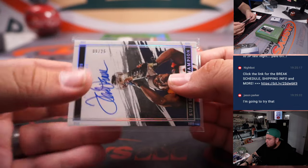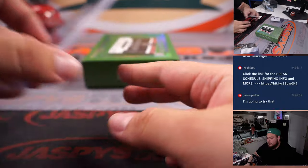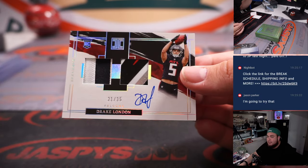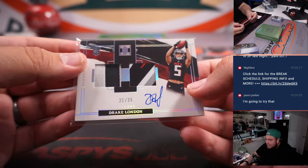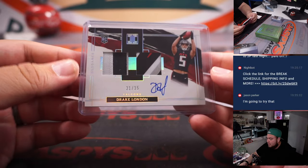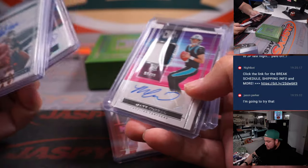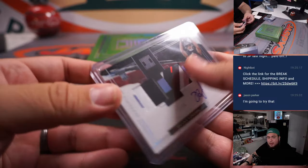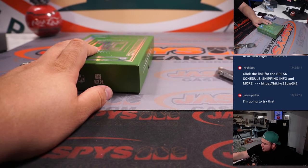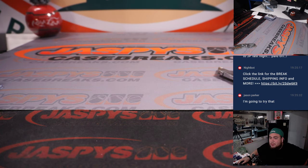We have a Terrell Davis 9 out of 25 — another one for Carl, spot 9. Last one here is Drake London 21 out of 35 — nice piece of helmet color patch, going to spot 1 and Eric. So Carl did get 7 out of the 10 spots — his odds were in his favor and he got some nice hits. We did get one hit for Eric, not too shabby. I'll post up another one of these if you want to run it back. The metal card should still be hiding since we didn't pull it in this box. Appreciate it guys — JazbyCaseBreaks.com.